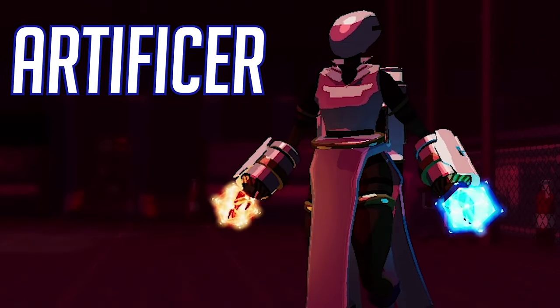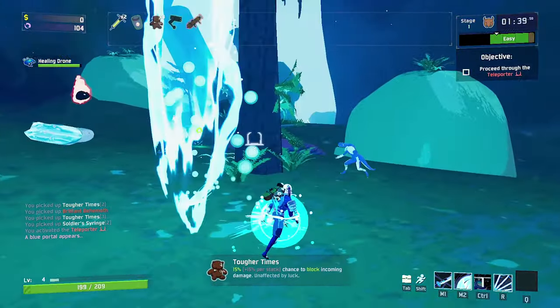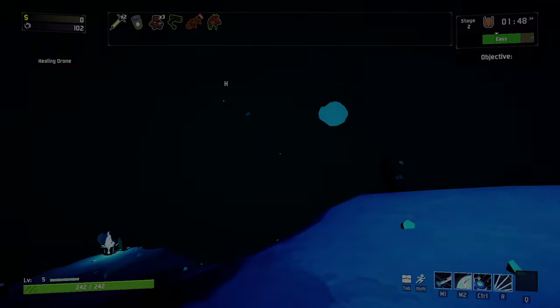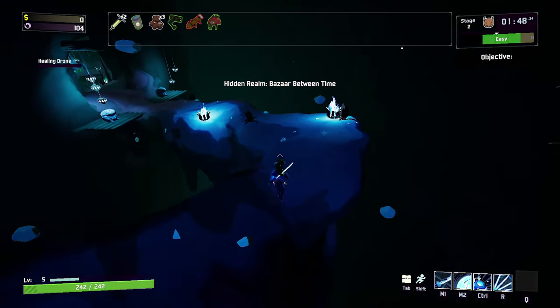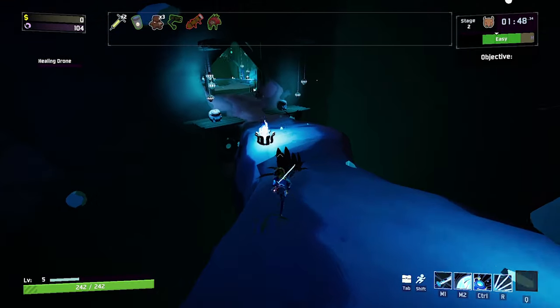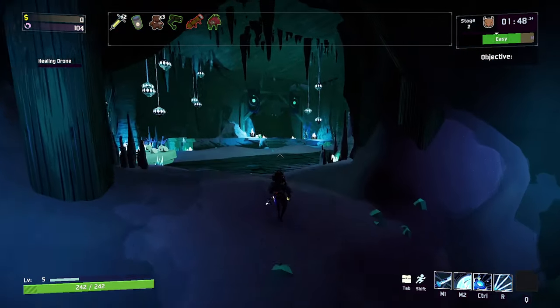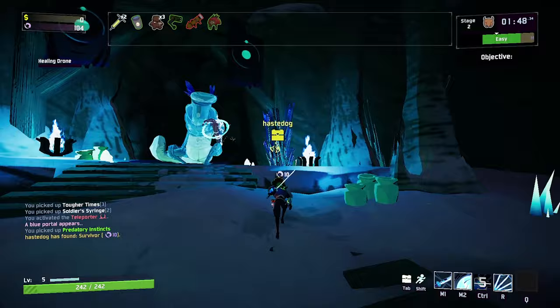The sixth survivor is Artificer, and is unlocked by freeing her from the Newt Shop with 10 Lunar Coins. The easiest way to get to the Newt Shop is to find a Newt Altar and donate 1 Lunar Coin to spawn a Blue Portal. If you want to know where to find these Newt Altars, I'll leave a guide in the description down below. Once you get to the Newt Shop, the Artificer will be on the right of the Newt Shop Keeper. Donate 10 coins and you'll unlock the Artificer.